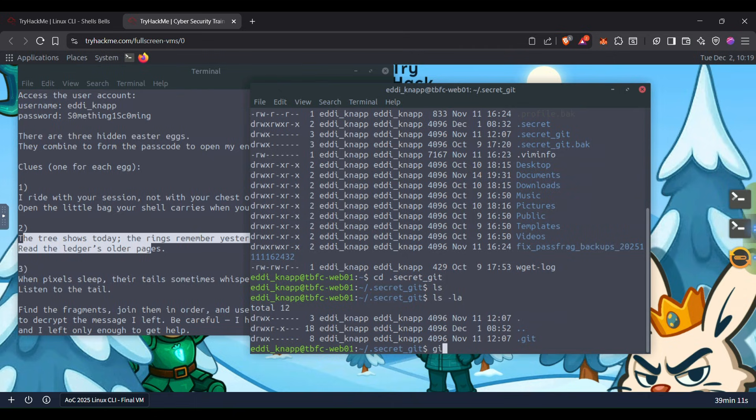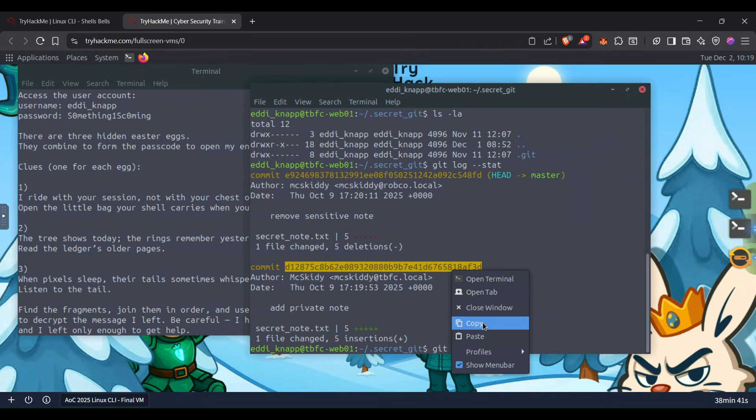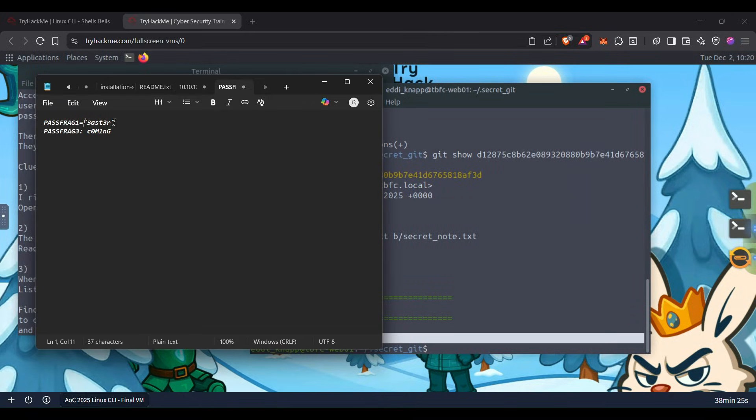We have to use the command git log with the --stat flag. We can see there are changes — a deletion and an insertion — meaning a private note has been added: secret_note.txt. Let's use git show with this hash. And here we find it — pass_frag_2. Let's copy it and add it to our notepad.